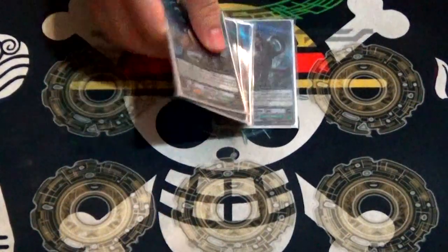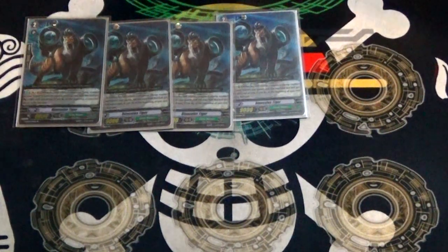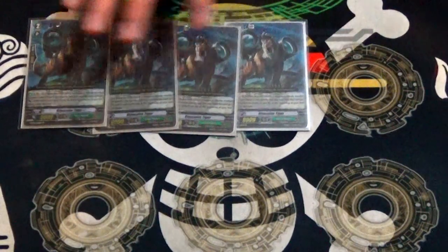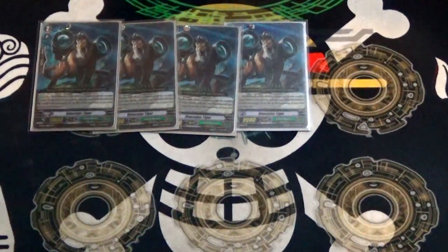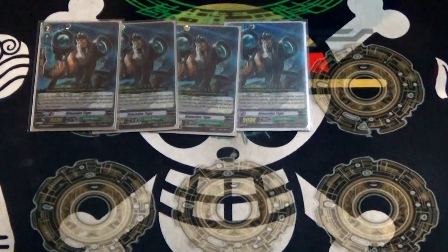Four copies of Binoculus Tiger — he came back. His skill works Vanguard or Rearguard: when he attacks a Vanguard, you can give something a dope — plus 4k — and then at the end of the turn, retire. It is pre-GB, it works on the Vanguard circle, and it's pretty much all the early game you have. Very solid grade 2, good pretty much any time of the game.